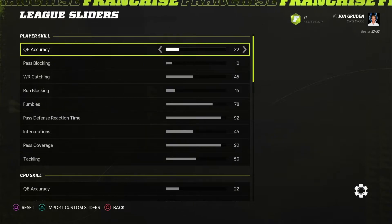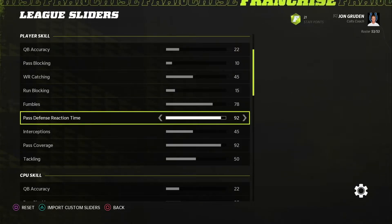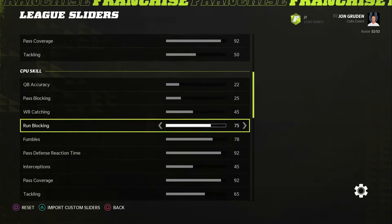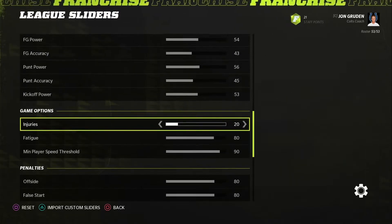Number five — injury slider. We need it. That goes for all the sliders that aren't in NCAA 14 that are in Madden. Bring the sliders over. Injuries were either on or off — give us the ability to ramp those up or bring them down. With Madden, 50 was way too high; you'd have four linemen with torn labrums four games into the season. Don't let that happen here. Give us a slider, let us make the adjustments, please.